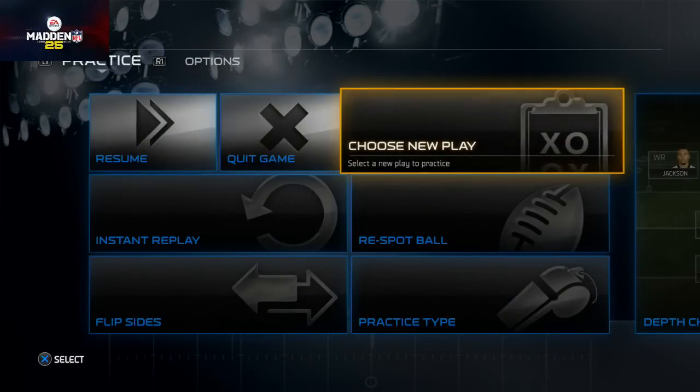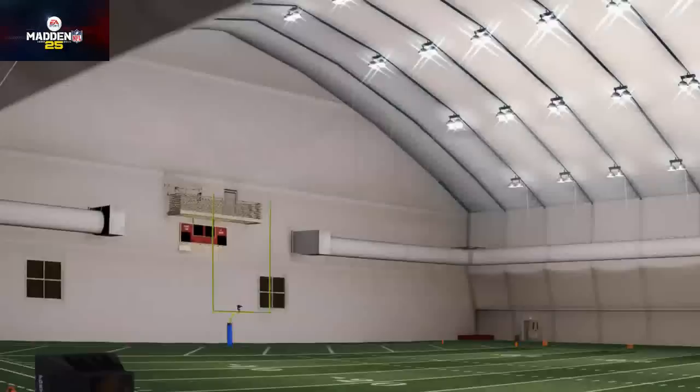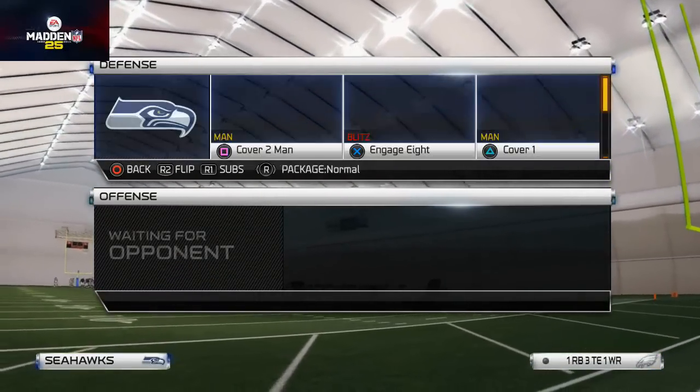This is for those situations where you're really close up in the red zone. What we're going to do is pick the play Read Option — that's the play we're going to be using.